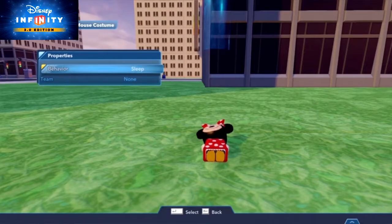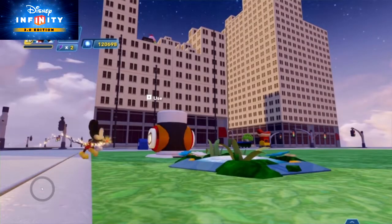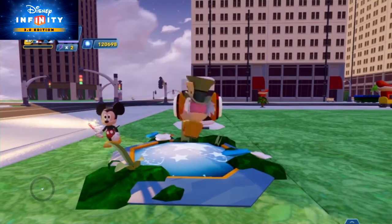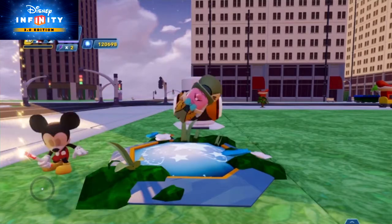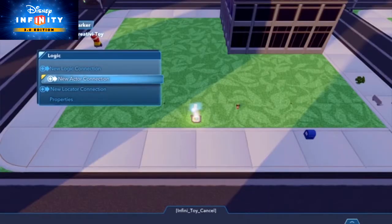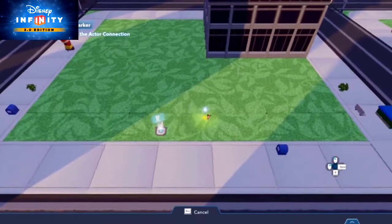A nice upgrade in the 3.0 toy box is that now you can select these behaviors beforehand in a friend generator's properties, so that any friend that generates will automatically act accordingly. To let the player know the Mission Giver has something important to say, place a radar marker toy. In its logic, choose New Actor Connection and connect it to your Mission Giver as the actor.